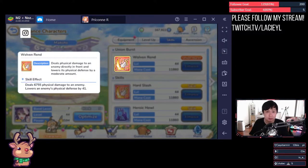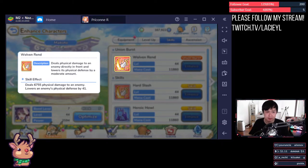Damage calculations. There are two types of damage: physical, which is denoted by yellow text, and magical, which is denoted by purple text. Final damage for both are dictated by attack, defense, crit rate, and crit damage.